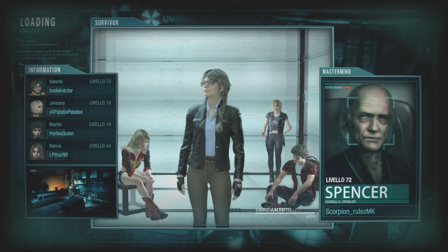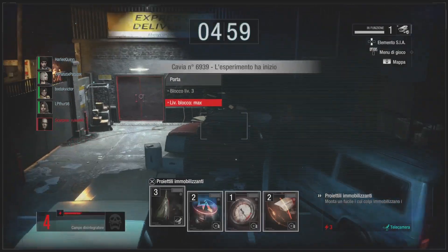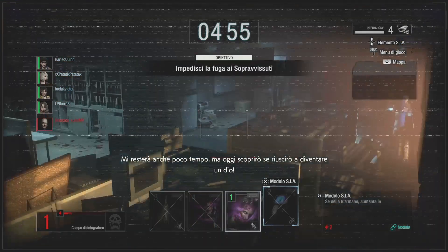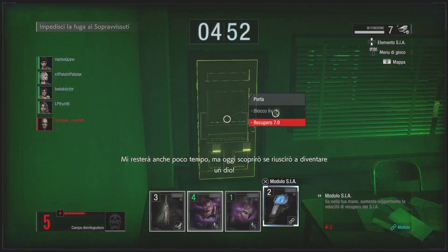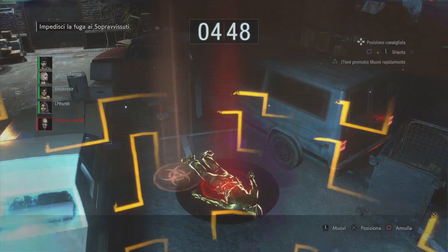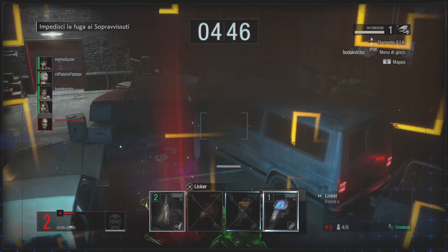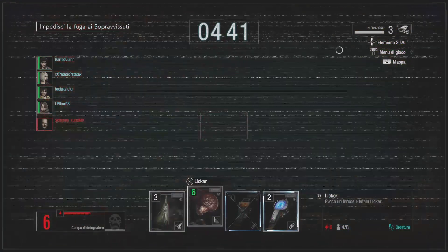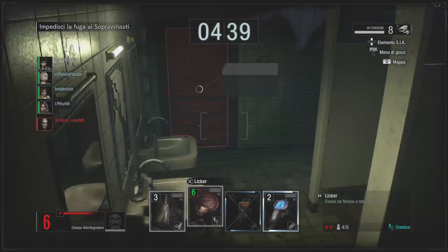What's going on guys, this is Match 2 for the Infinite Energy Spencer build. If you're new and haven't seen the video, check the video where I actually explain the build. This is just me showing how it's played. For the full build explanation and deck breakdown, just search my channel for 'Infinite Energy Spencer build' and you can find it.